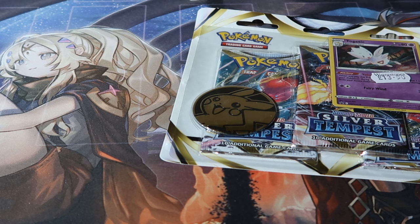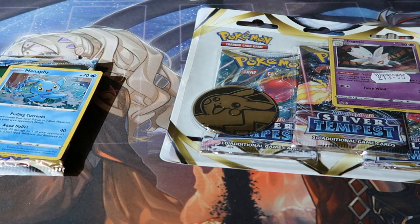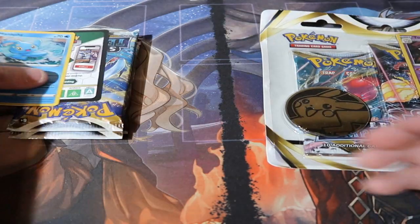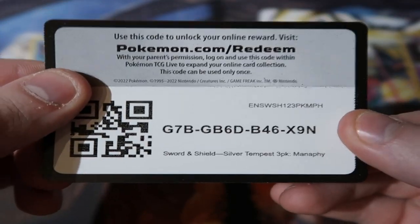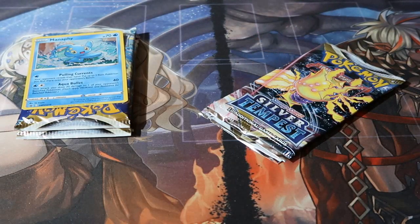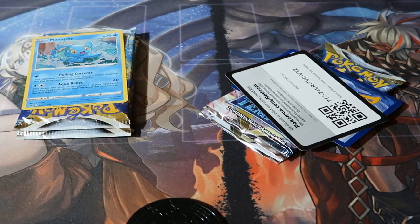It is a pack battle, so if you don't know the rules, I'll break them down very quickly. If it's a holographic or promo — including the Manaphy card and the Togetic — they are worth one point. If it's a reverse foil, they are worth zero points because you get them all day long. For V cards, EXs, GXs — whatever you want to call them nowadays — they are worth two points. Full Arts are worth three. Gold cards and Rainbow Rares are worth four points. And the most expensive card in the set is worth five points, or you win the whole thing.